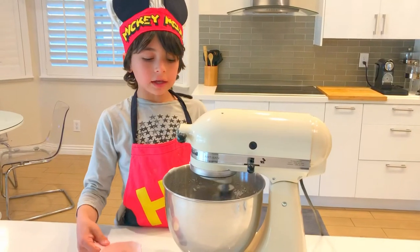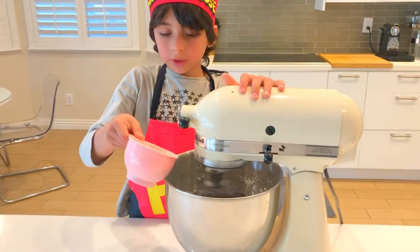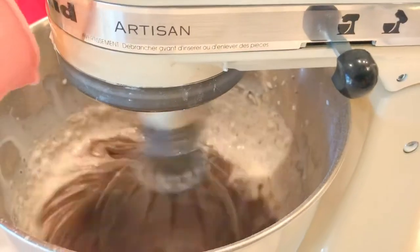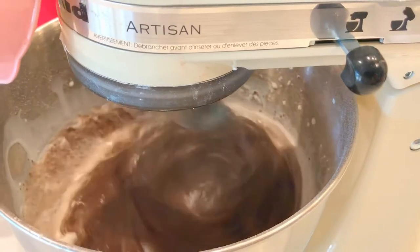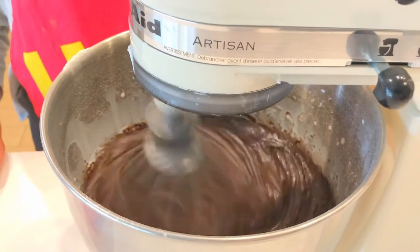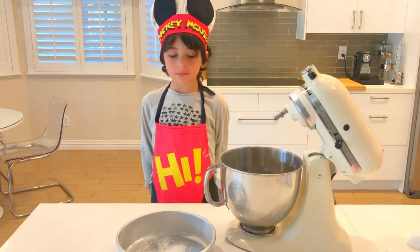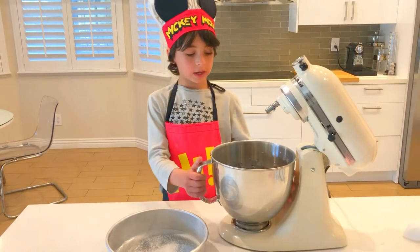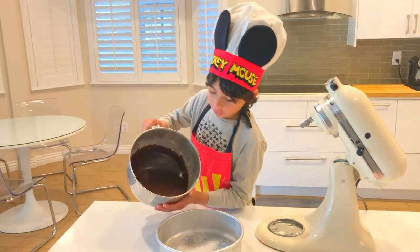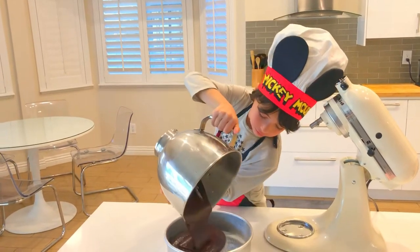Finally we're adding half a cup of whipped cream. Now I'm going to add my cake mix into the pan. Make sure you spray some oil so the cake will not stick.